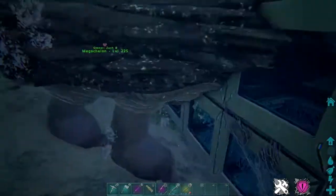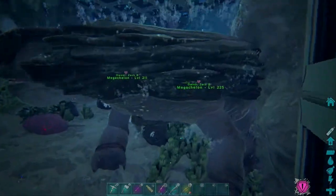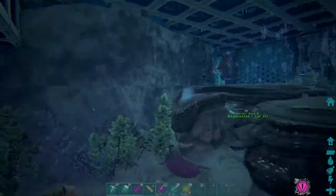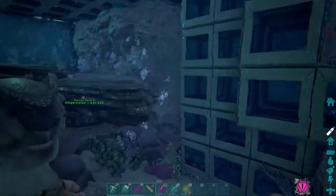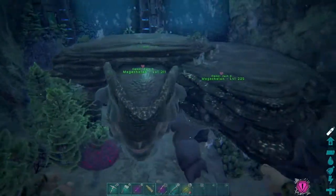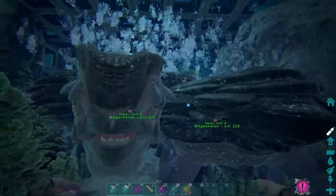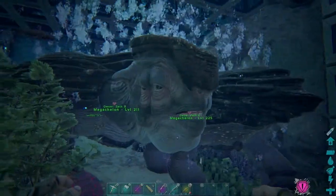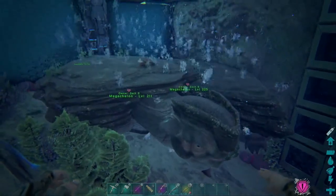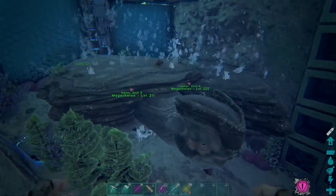They should have actually just popped out an egg for us. We just got our first fertilized Mega Shellon egg, and we're going to have to see how long it takes before they're ready to mate again. Today's episode is going to be all about our Mega Shellon breeding. As you can see, these two are pretty plain grays and browns, nothing fancy in terms of colors, and we're going to change that. We're going to go ahead and stack our color mutations. I believe there are actually three, maybe even four color regions.